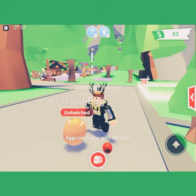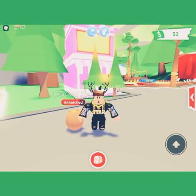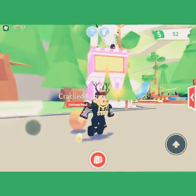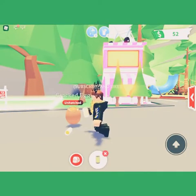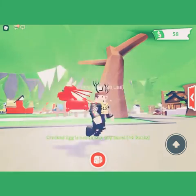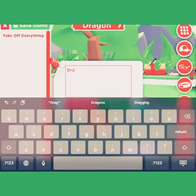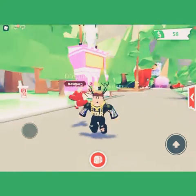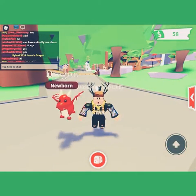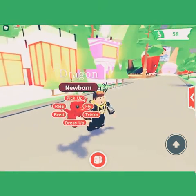Guys, we only have one more task - it's thirsty. Lemonade. I'm trying to get rid of my lemonade. First hatch, what's it going to be? A dragon! No way! Oh my gosh, guys, it's crazy! No way! I just got a legendary dragon! That's a legendary dragon right there, guys! I'm so lucky. Let's go!